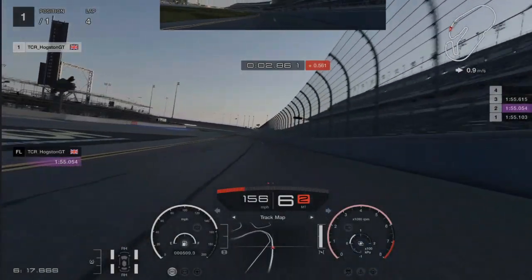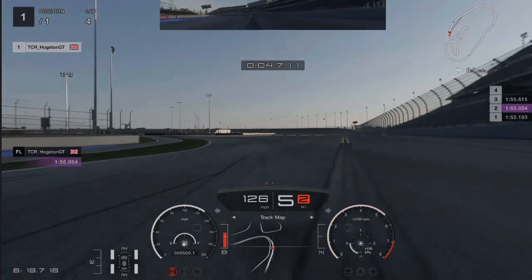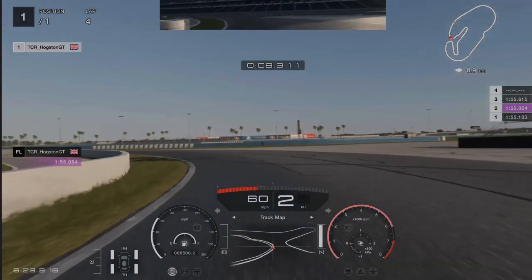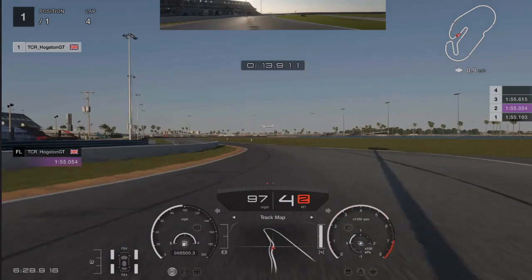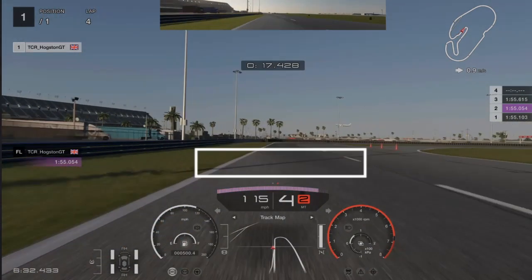As we start off on the straight, we are looking for the double yellow line or the white line — that is your braking point for this first left-hander. You want to go about 60 to 75 percent braking power. Try to be careful because it is an awkward corner; if you start turning and braking at the same time you're most likely to skid and spin and lose control.